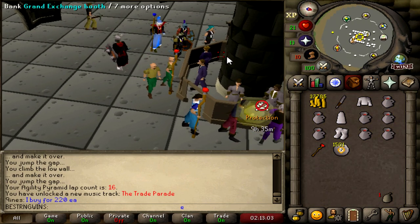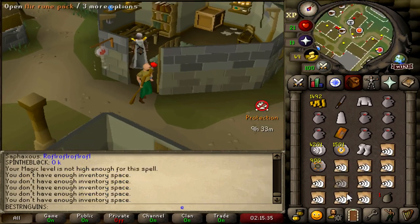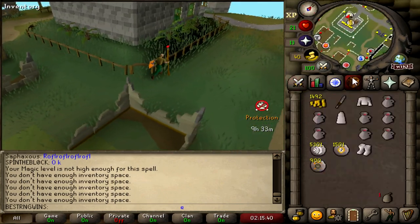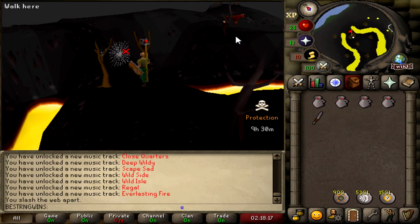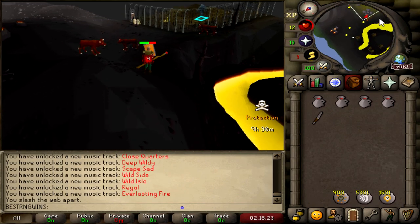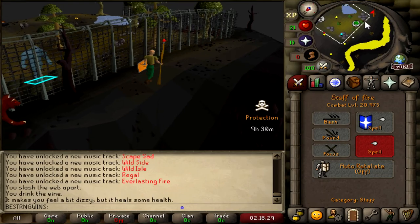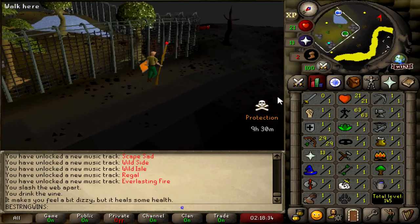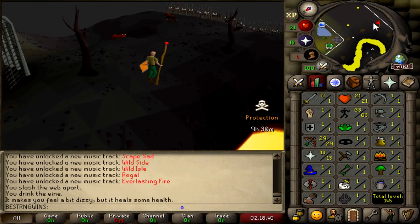1.5k Chaos Runes bought — really committing to this. Air Runes are 8 GP, probably cheaper from the store. 1.4k left to our name — got some Chaos Runes, some Mind Runes, an Anti-Dragon Shield. Let's head over to Lava Dragons. The reason I'm going there now is because after 9.5 hours of protection, I'm pretty much never going to get a chance to go back — they're in multi and one of the most checked spots. With boosted XP rates and decent loot on average, I should be able to get to 70 Prayer and a high Mage level.